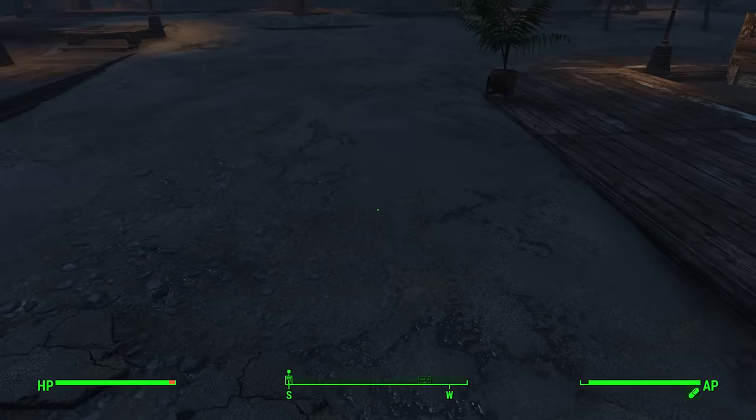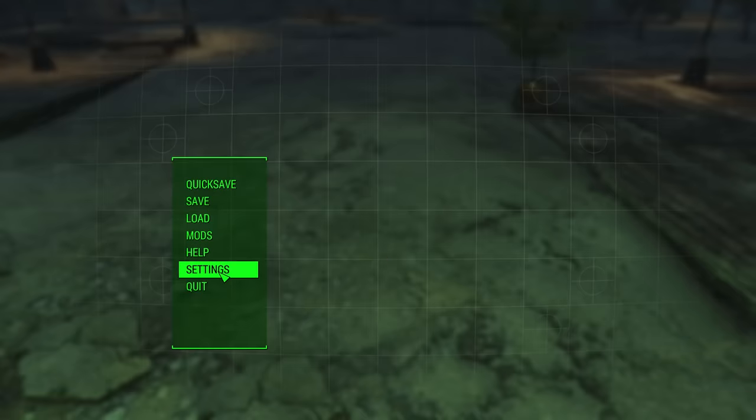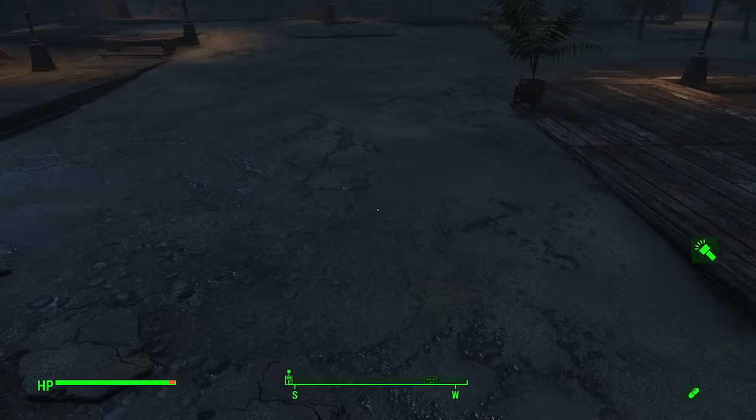You can actually change the color of your flashlight — it's defined by your Pip-Boy text color in the display settings. So if you don't like the green glow that it gives off, you can change the color of your Pip-Boy text and it will also change the color of your flashlight.